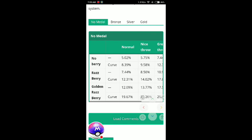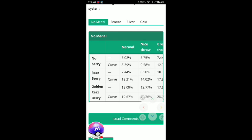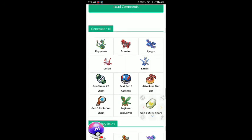With a Golden Razz Berry — not a normal one, a Golden Razz Berry — you have a 21% chance. And with a Golden Razz Berry plus an excellent curveball throw, you have a 33% chance to catch that Pokémon.